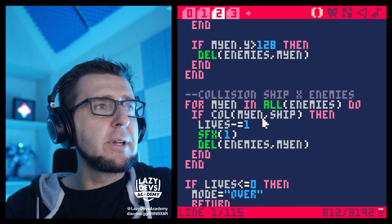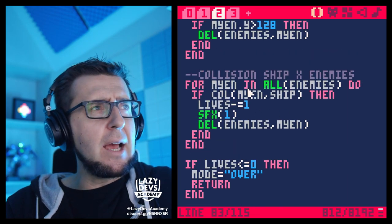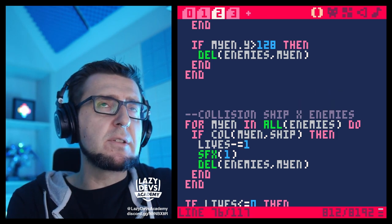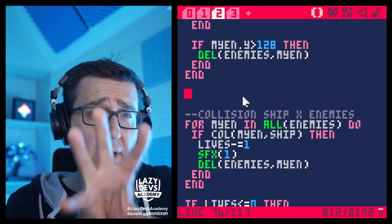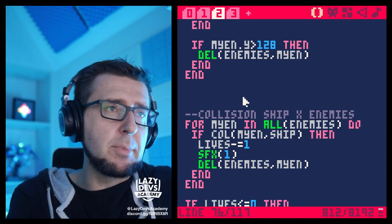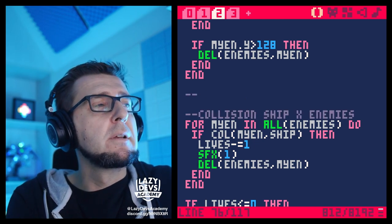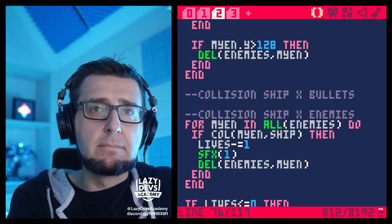Let me find where the collision between ship and enemies happens. I want to do the collision between the bullets and the enemies first. Because maybe I'm firing bullets and the enemy is coming at me — if bullets are leaving the muzzle flash of my ship, I want to check for that collision first. Maybe the enemy will die and save me from a collision between the enemy and the ship. Note from the future: I wrote the wrong comment — it should be 'collision with enemies and bullets,' not 'ship and bullets.'